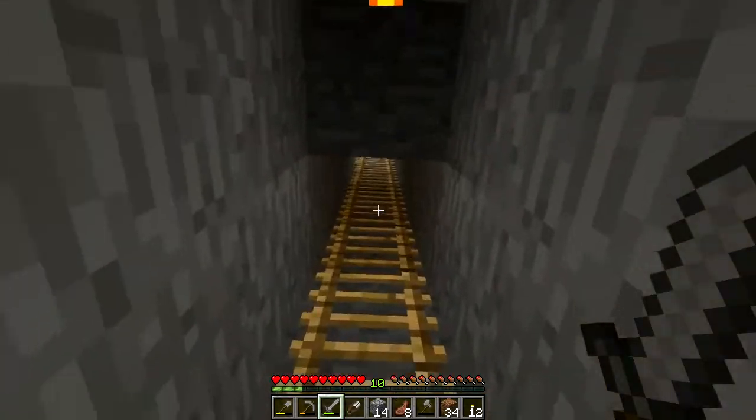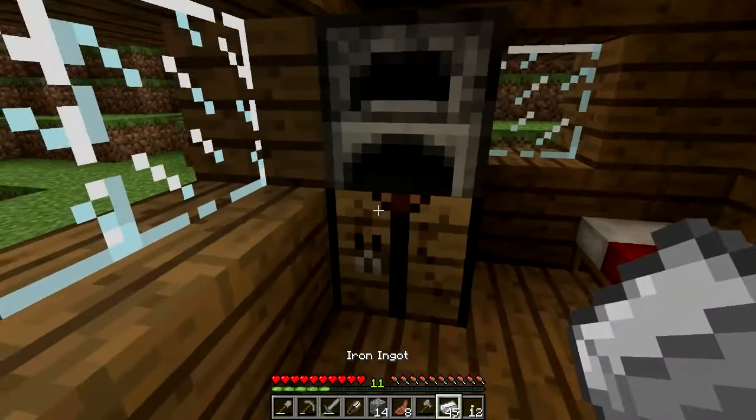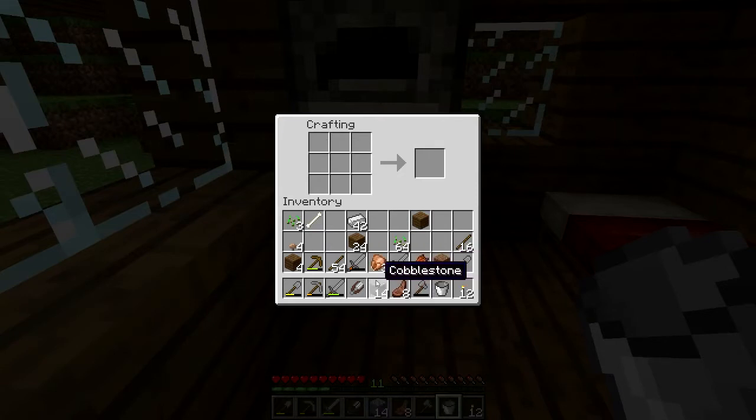In the furnace right now I'm smelting iron. I already have 45 iron from last time, so let's make the bucket. We've got ourselves a bucket now to fill up some water. But first I need a pickaxe — grab some sticks and we've got ourselves an iron pickaxe. So we've got the pickaxe and the bucket, I think we're good enough to go do some mining.